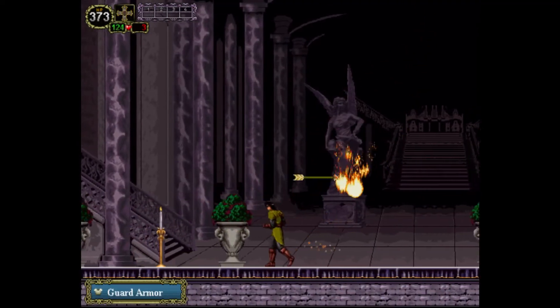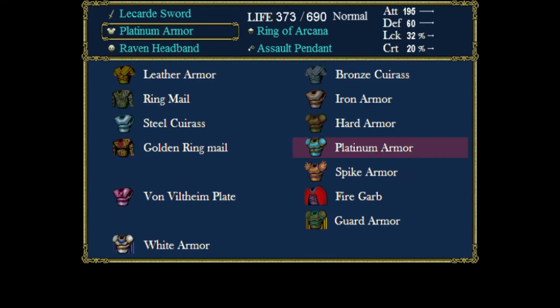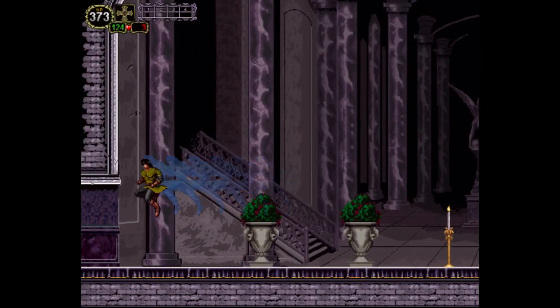The Ring of Arcana massively increases our luck to around 40%, so now we can actually get drops from enemies — like this, which maxes out our defense and is the best armor in the game. But it's ancient.